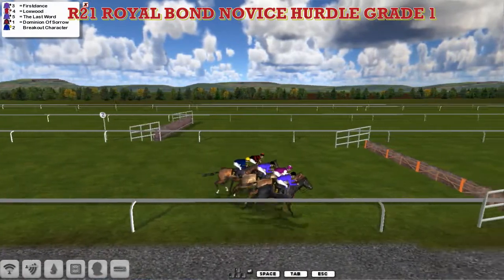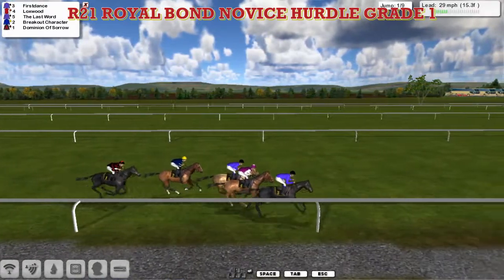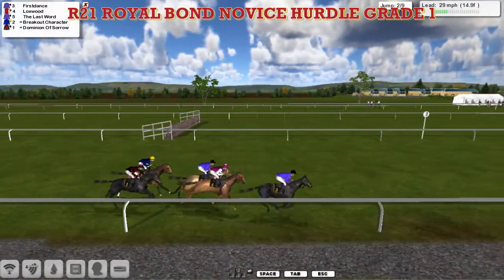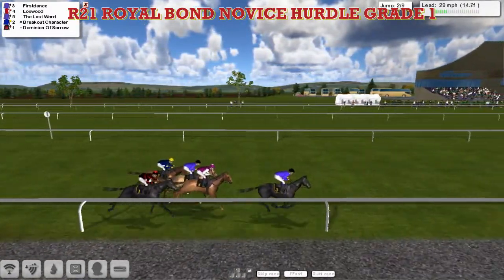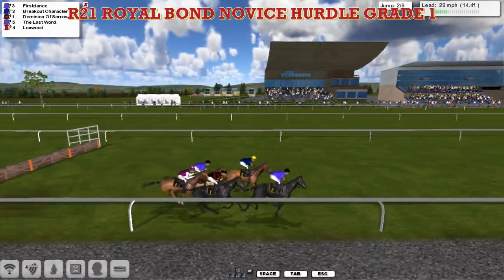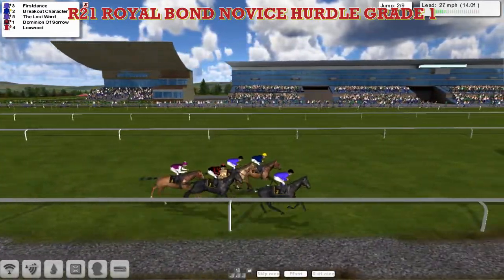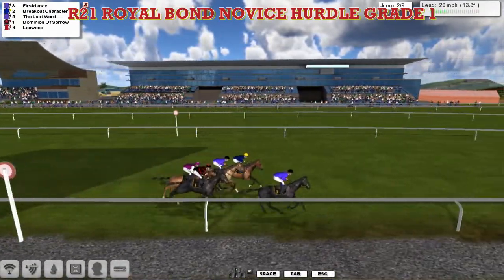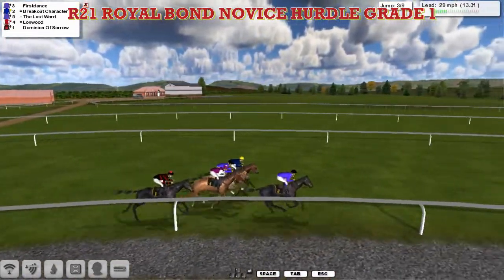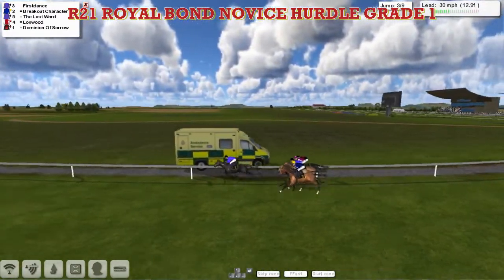David Hooney double-handed as they get to the first. A short run to the first and Dominion of Sorrow was a little bit untidy, and it's subsequently the early back marker. It's First Dance who's the first one to show, racing down towards the second of the nine flights. Good jump on the outside by Breakout Character in the blue with the yellow cap for Leon van Rendsburg, taking a share of the lead. The Last Word is third, then Lockswood with the white sleeves, and finally Dominion of Sorrow in the Dennis the Menace black and red of Joshua Sutherland.